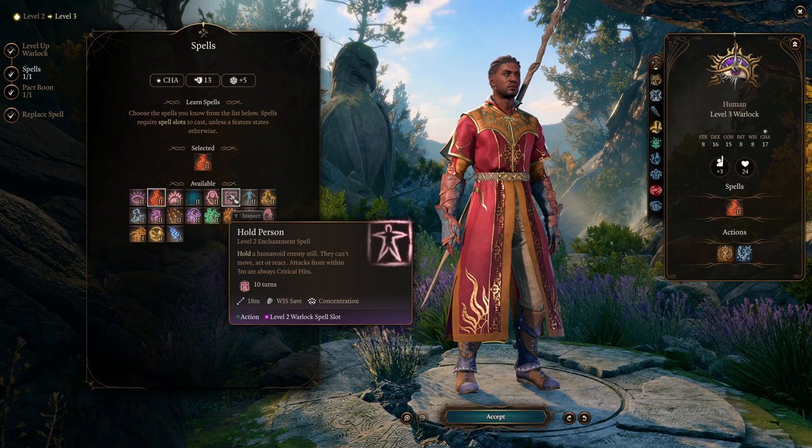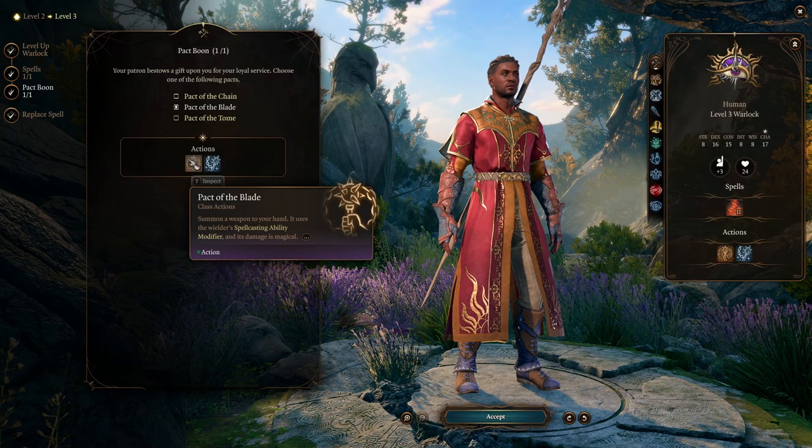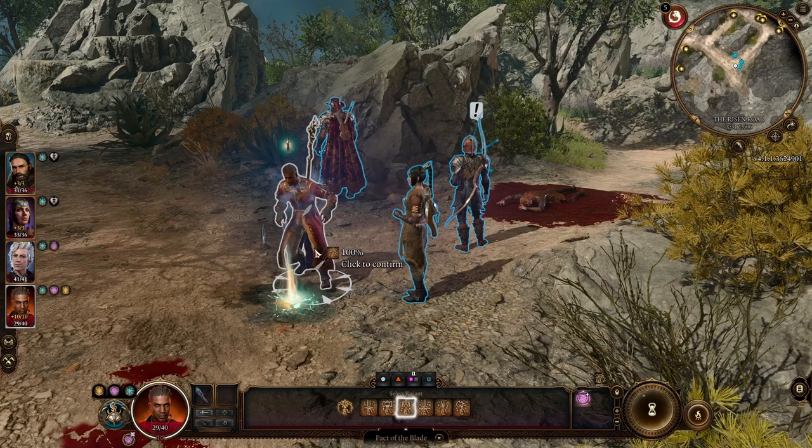For the pact boon, take Pact of the Blade. This summons a weapon to our hand that uses the wielder's spellcasting ability modifier and deals magical damage. We'll be using Charisma for this, and since we're boosting Charisma — and will boost it further at level four — it synergizes really well with the build.